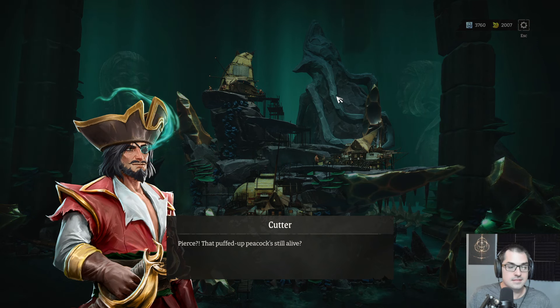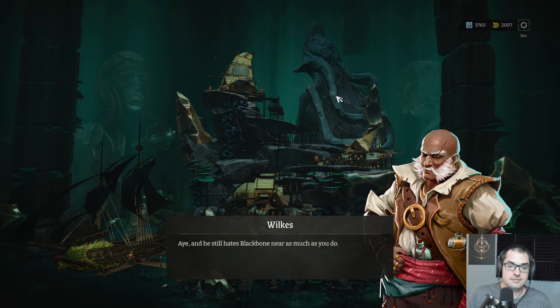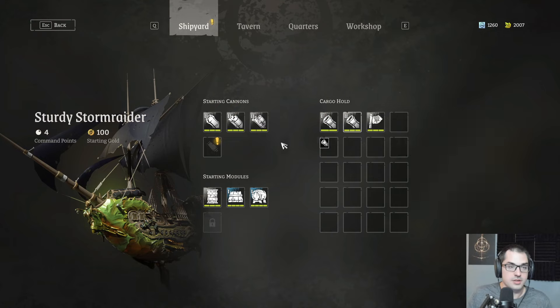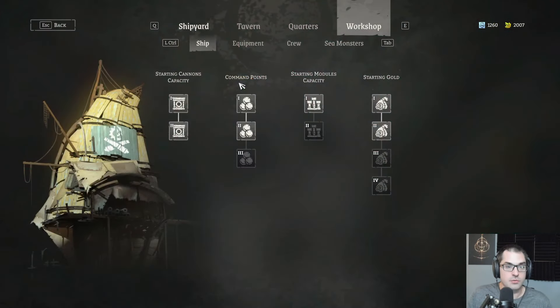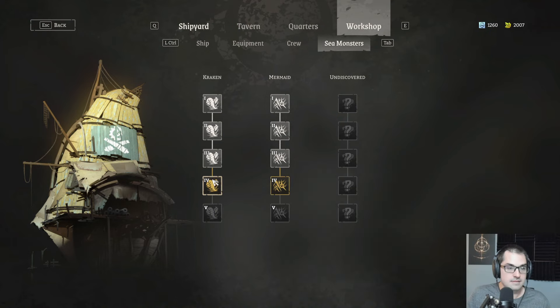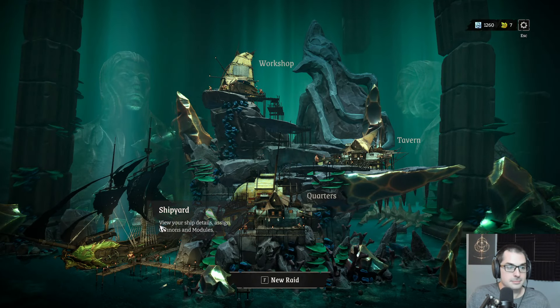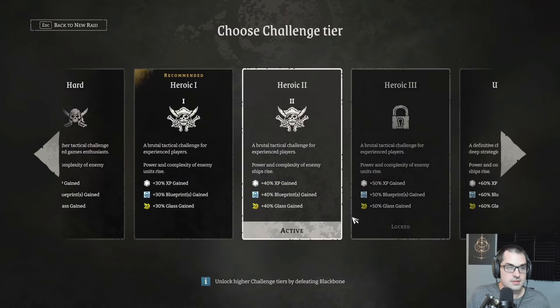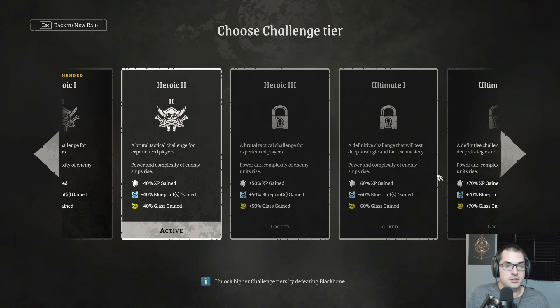That puffed-up peacock's still alive. He still hates Blackbone near as much as you do. Darting Cannon means we can choose Light Cannon 1 or Light Cannon 2 to start with — obviously we choose Light Cannon 2. Any plans to check out the Potato DLC? Yes! It's coming out soon, so we're definitely going to play it when it launches. I have damage — Kraken Slam, I like it. To the Archives! I'm stuck on Heroic 2. Unlock higher challenge tiers by defeating Blackbone — that makes sense.